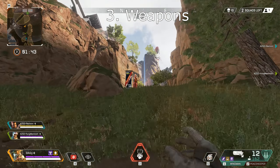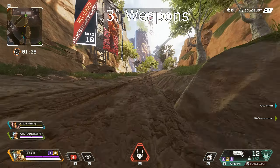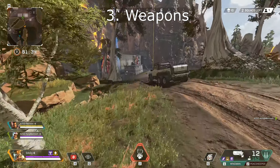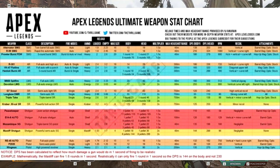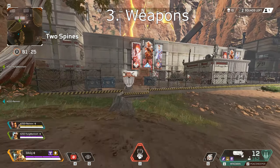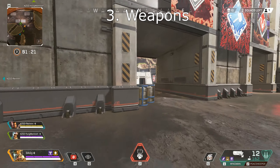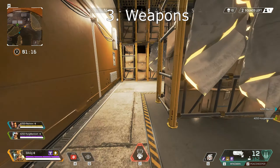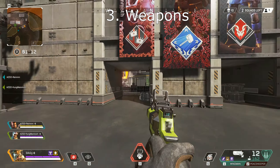We've also got to acknowledge that a lot of weapons require certain attachments to be viable. The Devotion needs a Turbocharger; the Wingman and Longbow are significantly better with Skullpiercer; and the Prowler needs Selectfire. And while a lot of this is based off the chart you can see on screen by Thrillgame, a lot of DPS doesn't really matter — as you get further away, fire rate matters less and less as you want to be bursting or tapping to get the most out of your gun. Weapons like the Longbow, Scout, and Wingman don't have very good DPS but they're really good with single-shot damage at long distance, so despite the bad DPS they'll be way more effective at range.